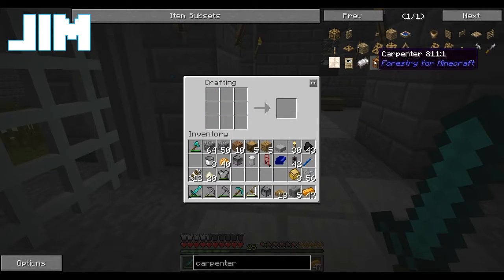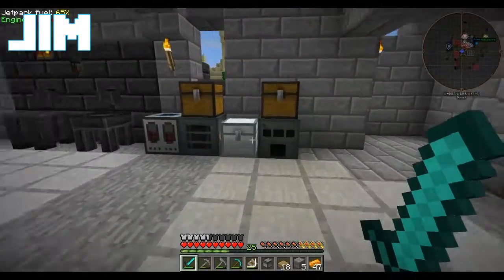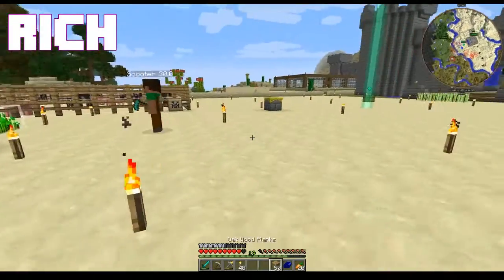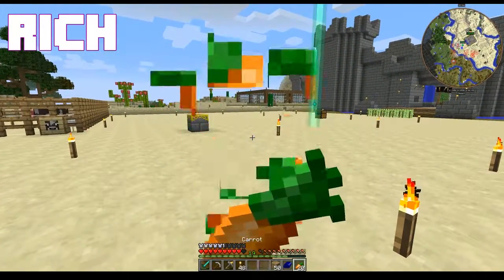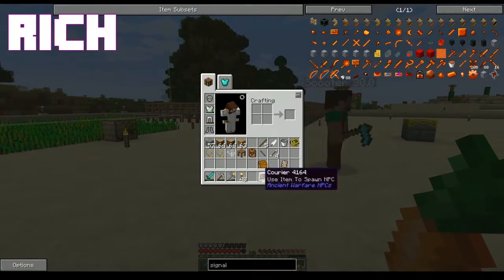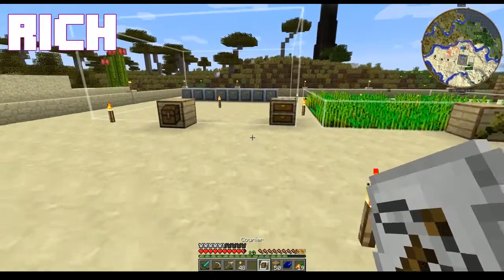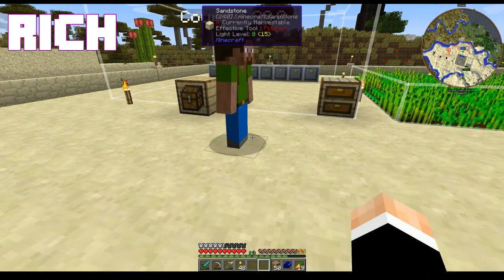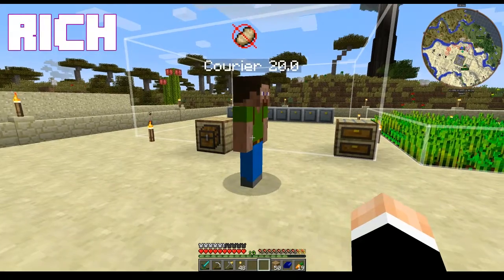We're going to make three sturdy casings, and we're going to need some more bronze. The nice thing about bronze is you can take ten ingots rather than having to use the dust, and just make bronze ingots directly. We're going to need tons of bronze for all kinds of stuff.